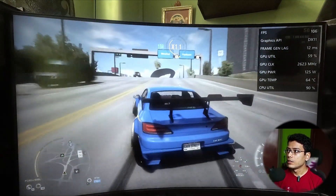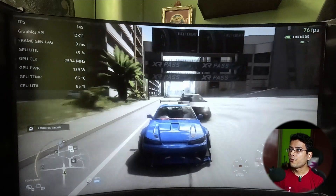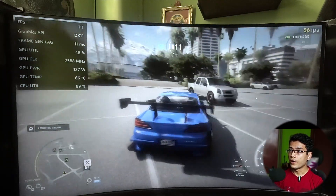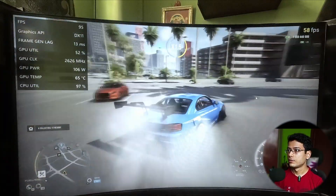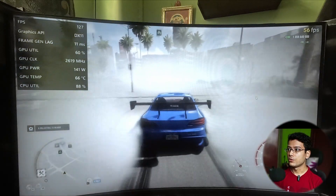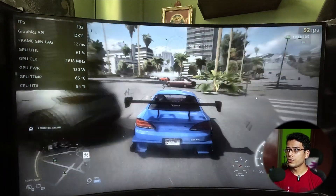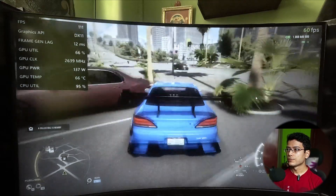The game feels buttery smooth with Fluid Motion Frames on. In the background you can see it's showing 60 FPS on screen, but AMD is actually delivering around 140 FPS. The on-screen counter shows 64 FPS whereas AMD is doing the work behind the scenes. This video will actually change your life — just turn that one setting on and you get double or even triple the frame rates. I've heard that on some older GPUs you can actually get triple the frame rates depending on the game.